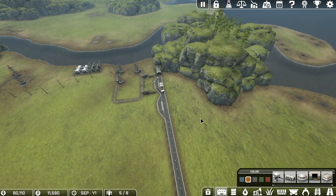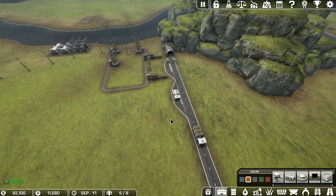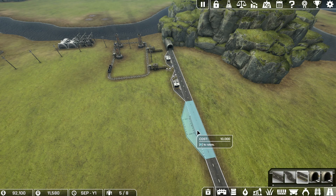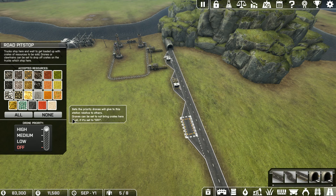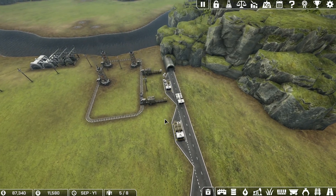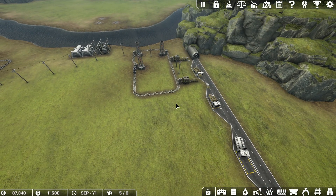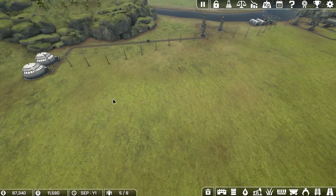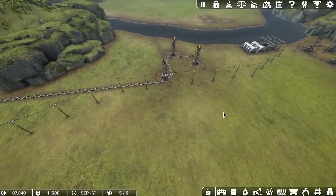I could add another stop. I think I will, but I'm not sure it's going to pay off — that's 10,000. I'll do it, because I'm going to need another truck to get what I need anyway. We're going to make this a medium priority. There'll always be another truck at least. I could put another one of these here, but I don't really have enough stuff to make use of that. Not a lot yet, which is fine — I don't really have the resources to make use of that anyway.